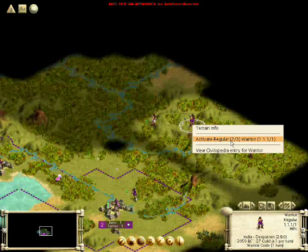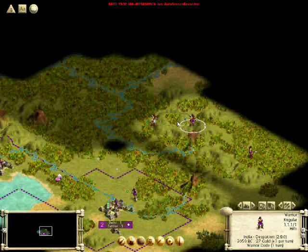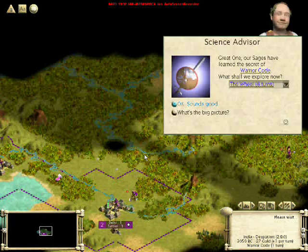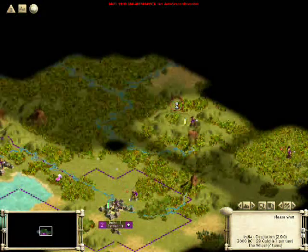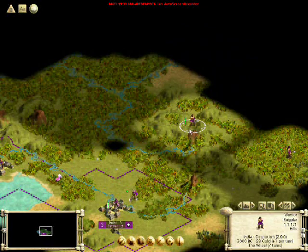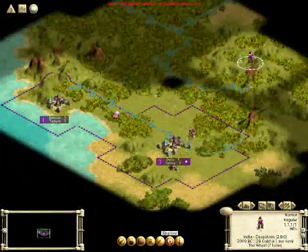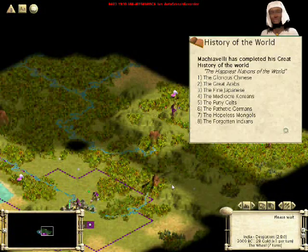As you can see, he now has only two out of three hit points. I could attack that remaining barbarian and probably win, but I'm not going to. I would rather fortify him and have him regain his strength. We discovered that tech, and now his strength is fully restored. We're going to have him explore some more.